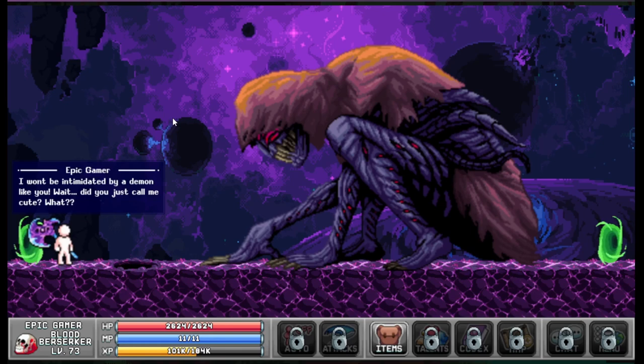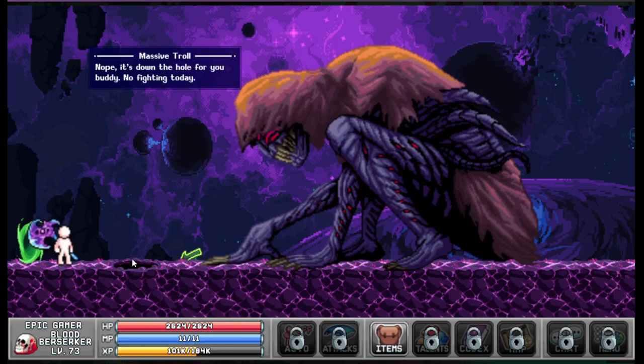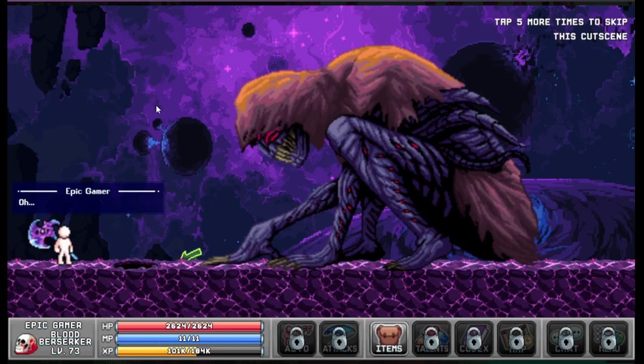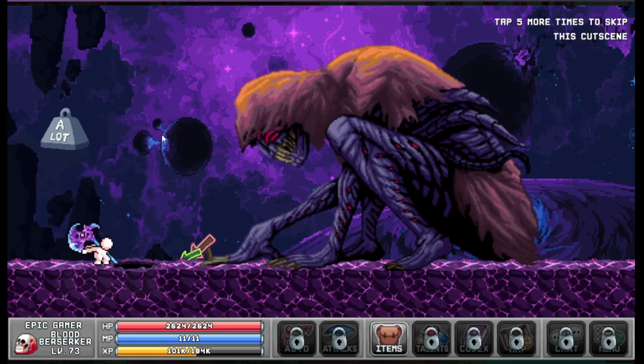'I won't be intimidated by a demon like you.' 'Wait — did you just call me cute?' 'You know I'm right, lol.' 'Okay fine — but you're the final boss so we must fight to the death. I hope you're ready to be defeated.' Oh there's an arrow — interesting. 'Nope, it's down the hole for you.' 'What do you mean? You're right there and you've got this mega axe — let's fight already.' This is just a casino. Oh more arrows — can you just chill here a bit? Oh no — is that gonna squash me? He probably doesn't even weigh a lot. Now it's weighing a lot. Well then — I guess you were right all along. It's down the hole for me.